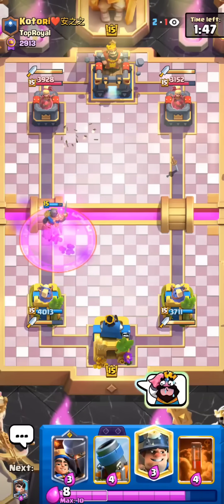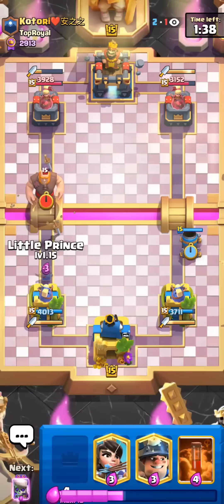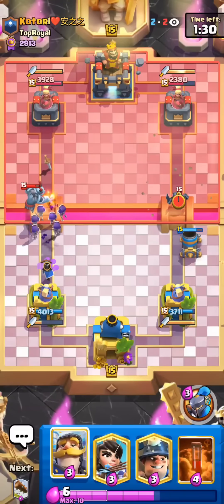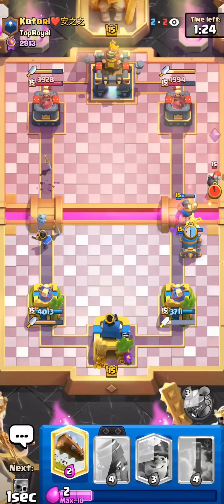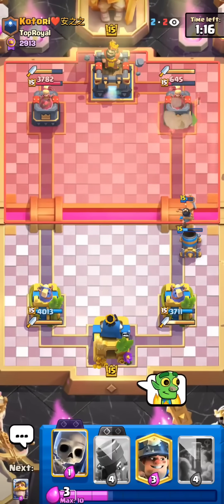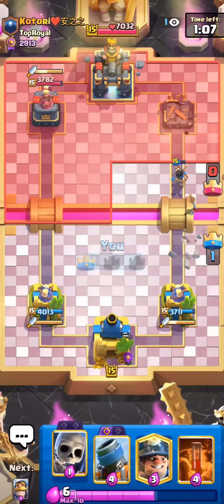Princess is alive still. Normally I wouldn't Mortar, but I will right now because we do have our Little Prince. It's sometimes okay to Mortar even if your opponent has something like Giant, because the Little Prince ability can always knock back the Giant. Wait, he has no Rage in cycle — he's so dead. Mini P.E.K.K.A.'s not going to do anything. We could bridge Princess. Oh nice, I think he just lost. Most difficult Nate game ever. I'll see you guys in the next match.